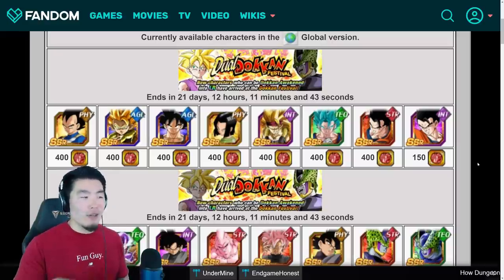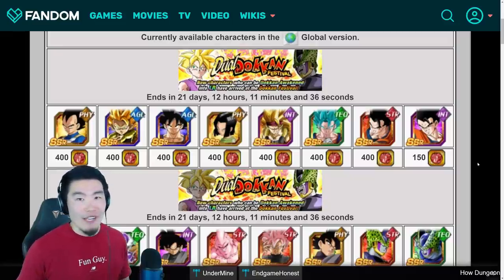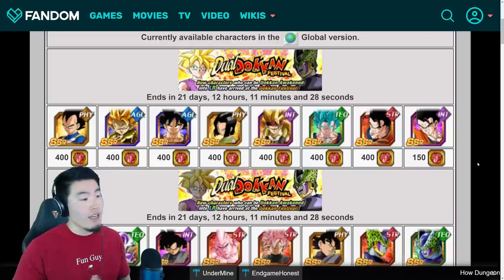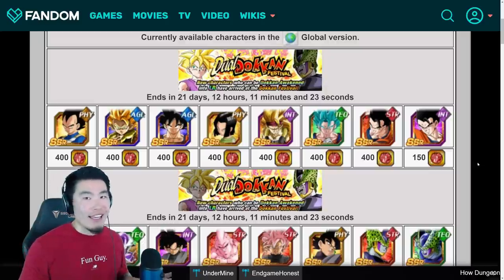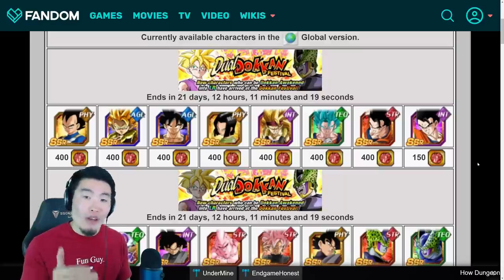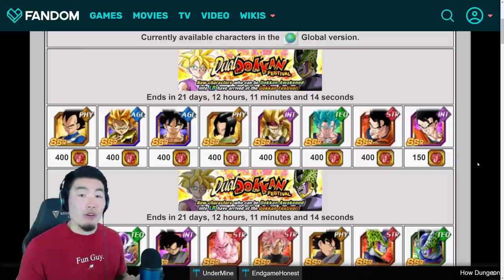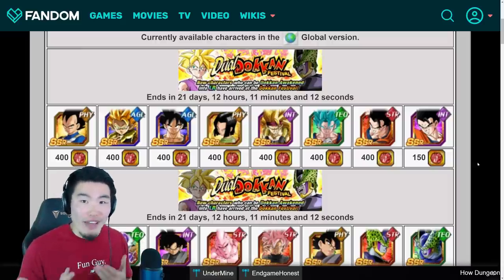I would still hold off, honestly, unless you're a huge whale who spends thousands of stones per banner — in which case you probably don't need this video anyway. This is more geared towards smaller spenders and free-to-play players. Stay away from all of these guys, because you can get something way, way better with your coins besides these regular Dokkan Fest TURs.